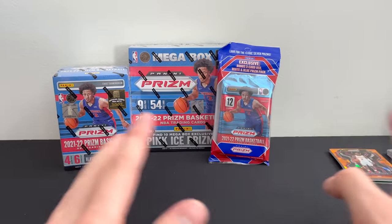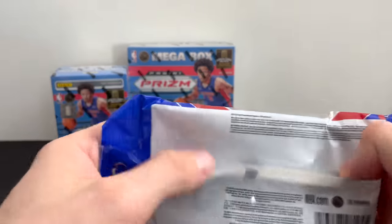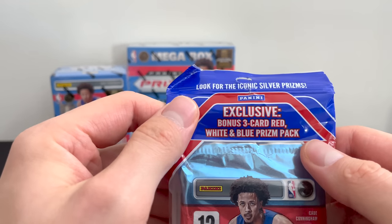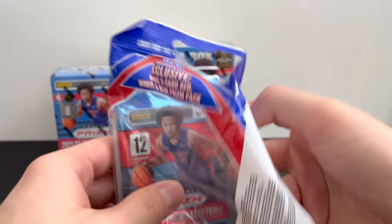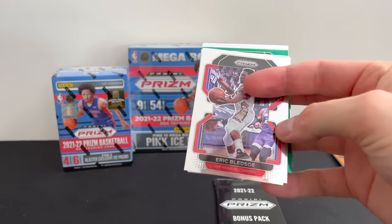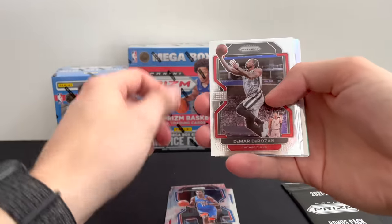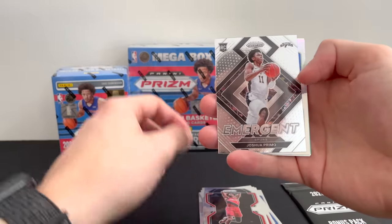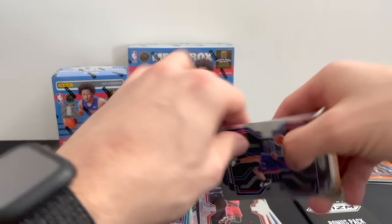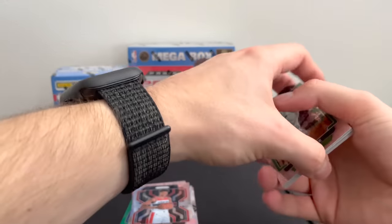We're going to go ahead and open the cello pack — pretty much the same as the hanger pack, but we do get the three Red, White, and Blue Prizm pack, which I love. It's one of my favorite looking cards. Starting off: Eric Bledsoe, Alec Burks, Trae Young. We've got an emergent rookie Joshua Primo, Isaiah Stewart silver, Reggie Bullock, Cade Cunningham — that's a nice pull. Paul Pierce, and Isaiah Todd. Not too bad for this pack.